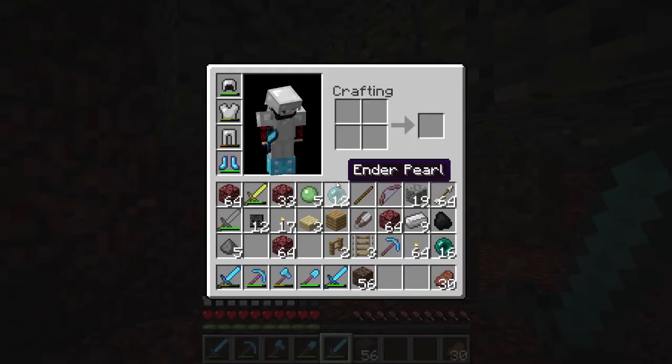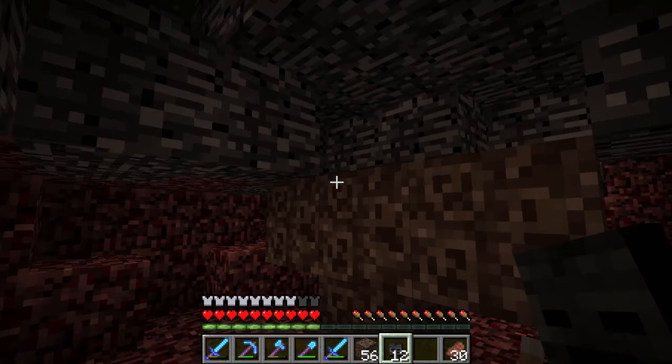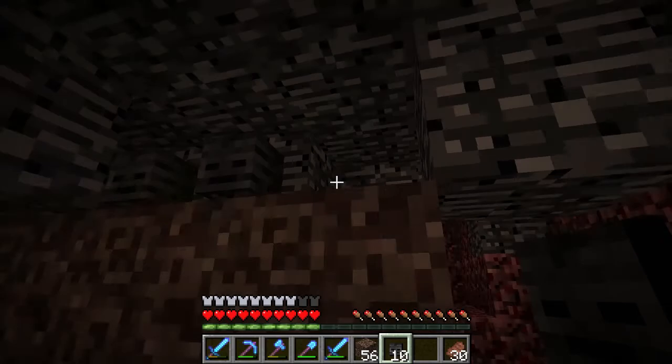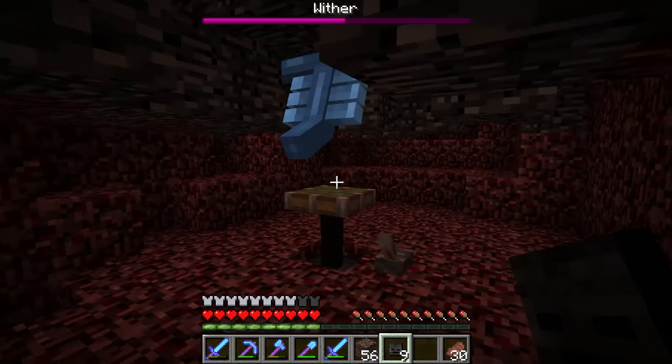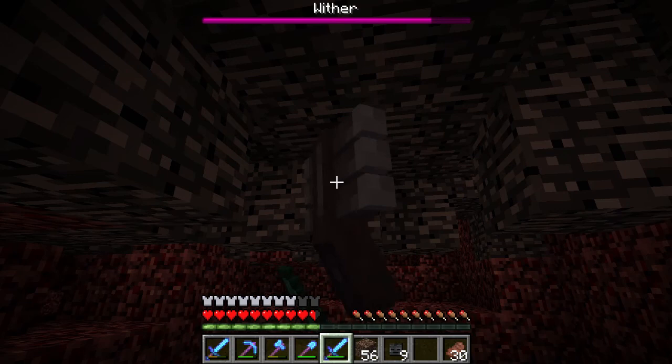Basically, as soon as he starts to spawn, we shove him into the bedrock and then he's stuck there. He can't move, but he's not suffocating — and this makes it really easy to kill them. I can't place it on the ceiling... into the ceiling. A sticky piston isn't necessary there, but that's what I had available. We'll block the explosion — shouldn't hurt too much. Okay, and then we just go to town.